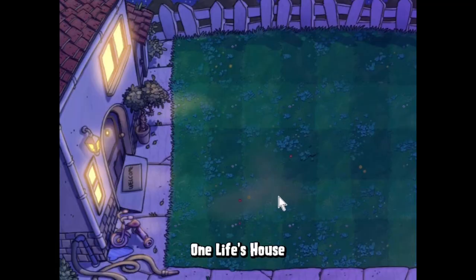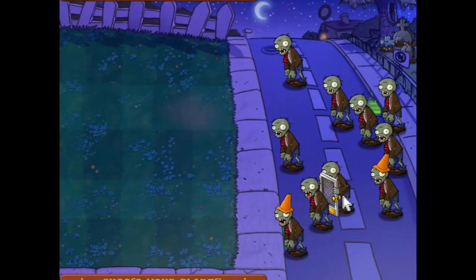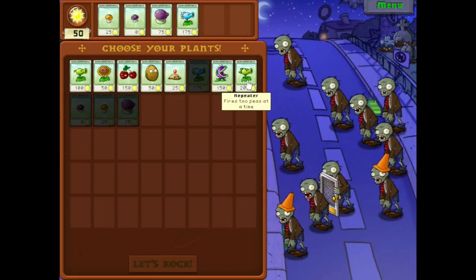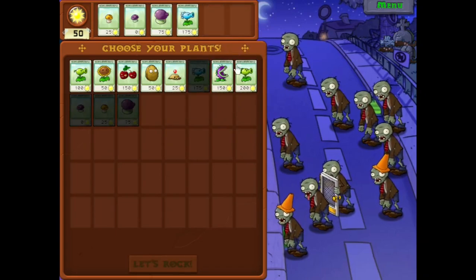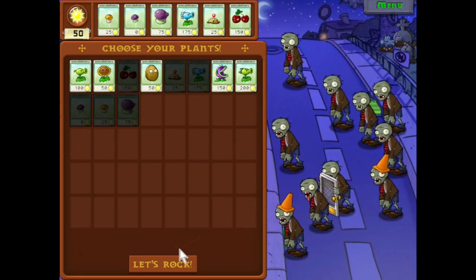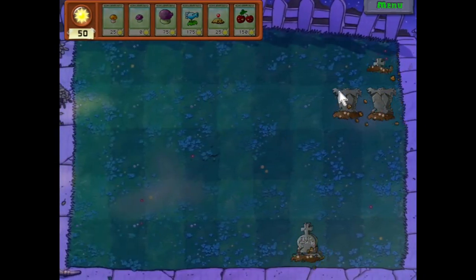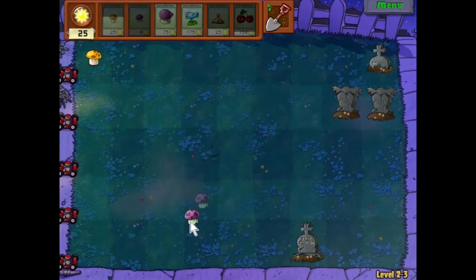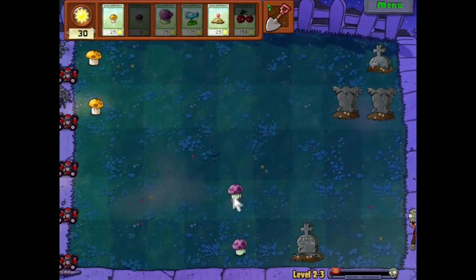Next level, we have Screen Door Zombies instead of Bucket Heads. So here we want to grab these three mushrooms. I'm going to grab Snow Pea, Potato Mine, and Cherry Bomb, because I really want instants. Let's hit Let's Rock. This is lucky — we have graves really close together. What I'm actually going to do is put Puff Shrooms in this row and Fume Shrooms behind it, so the Fume Shrooms are a little bit spared.